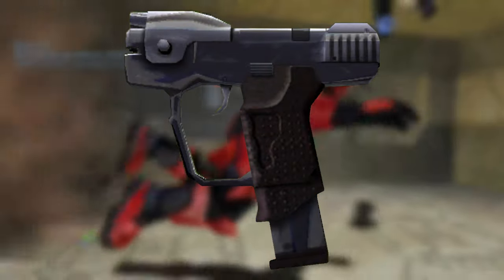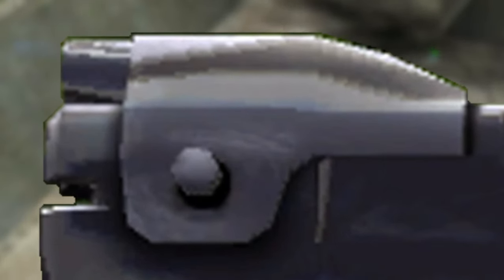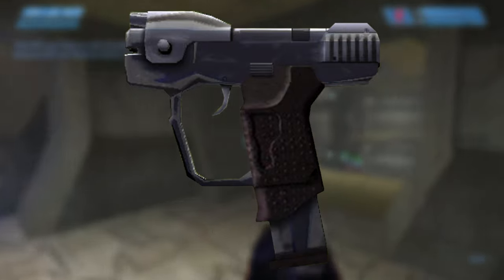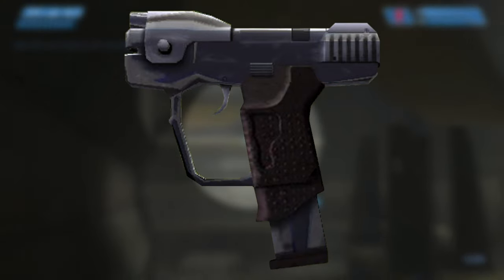The M6D features the KFA II smart link optic set to 2x magnification. This serrated button here is actually the slide release — a really cool detail Bungie decided to add in their sci-fi pistol, even though it's a video game. However, one thing I noticed that's missing is the mag release button, which I don't see anywhere. So I'm going to assume Bungie forgot about it or just said forget it.